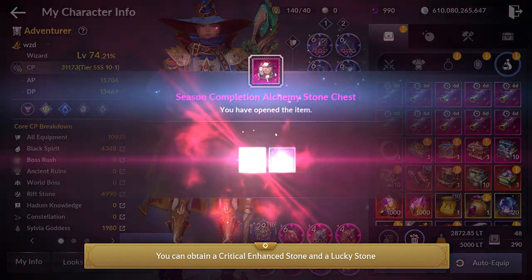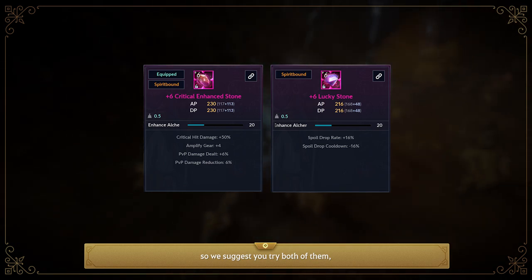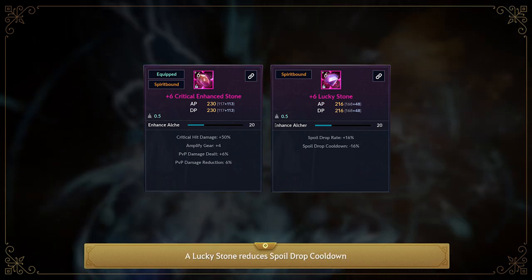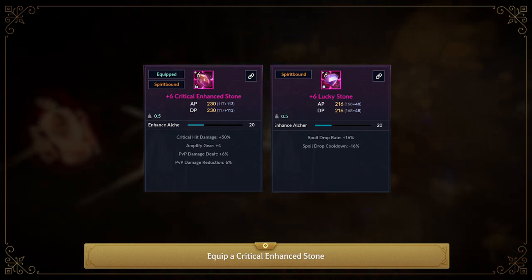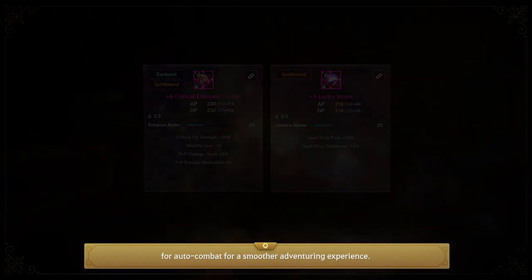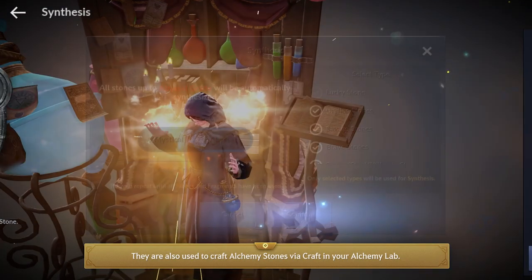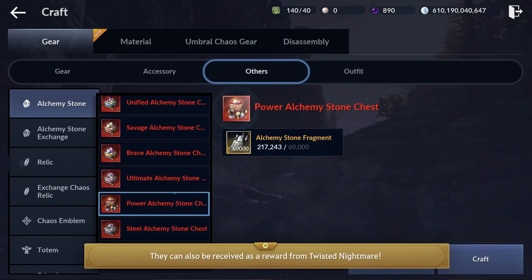You can obtain a Critical Enhanced Stone and a Lucky Stone from a Season Completion Alchemy Stone Chest. The two Alchemy Stones apply different effects, so we suggest you try both — at least until you craft a higher grade Alchemy Stone. A Critical Enhanced Stone increases Crit Chance by 50% and amplifies the stats of all gear. A Lucky Stone reduces Spoil Drop cooldown and increases Spoils of Battle drop rates. Equip a Critical Enhanced Stone for content or PvP, and equip a Lucky Stone for auto-combat for a smoother adventuring experience. Alchemy Stone Fragments can be obtained as a completion reward from Ancient Runes and the Towers of Trials, and are used to craft Alchemy Stones via the Alchemy Lab. They can also be received as a reward from Twisted Nightmare.